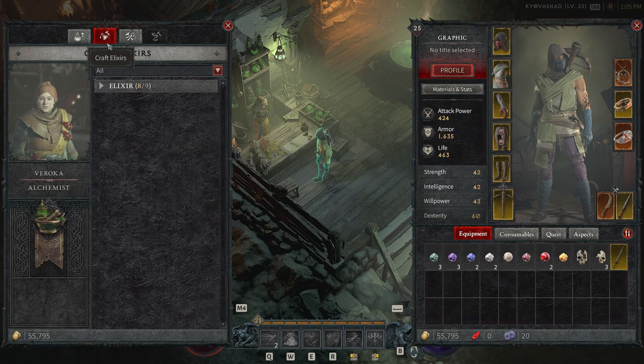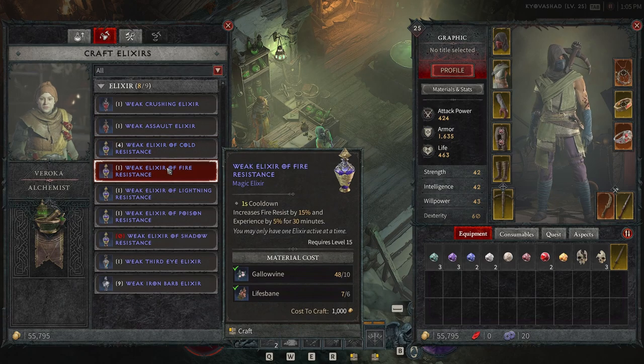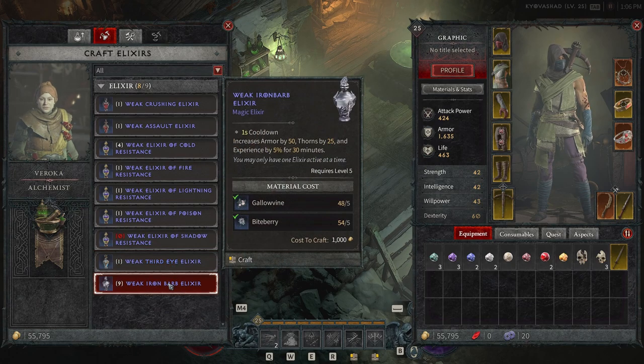Next up, we want to talk about elixirs — this is probably the most beneficial part for a lot of Diablo 4 players. Looking at the different elixirs available, there's a weak crushing elixir that increases your overpower damage by 20% and experience by 5% for 30 minutes. The thing you'll notice with all of these is they increase your experience by 5% for 30 minutes, which is something we'll definitely want to take advantage of when leveling up. The way to make these is very cheap and easy.